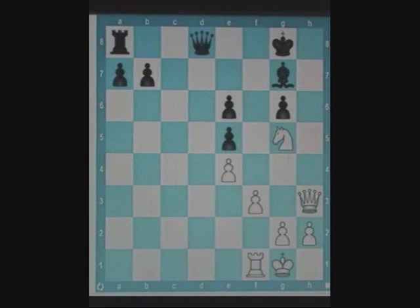What can white play here? The objective is to move the king to f8 and then play knight e6 check and win the queen. This is easily achieved by queen h7 check. After king f8, white plays knight e6 check, just as planned.